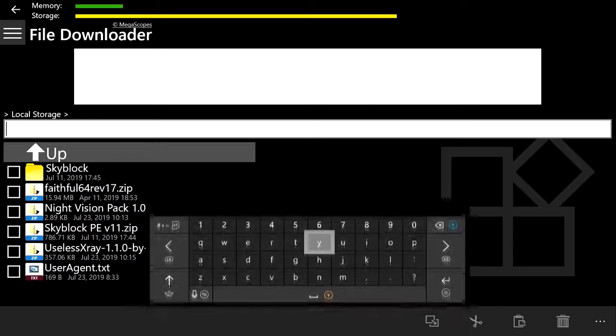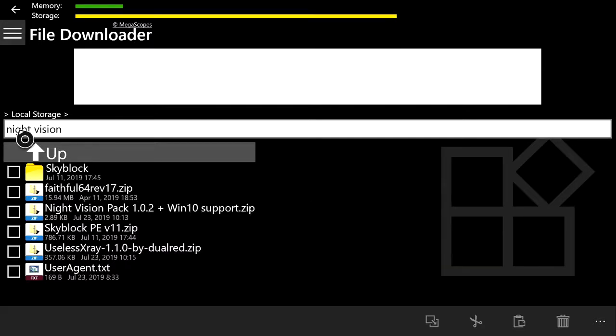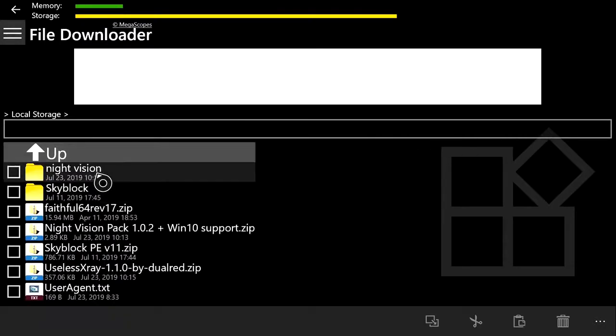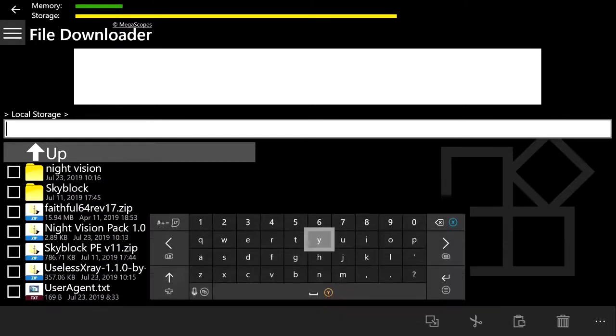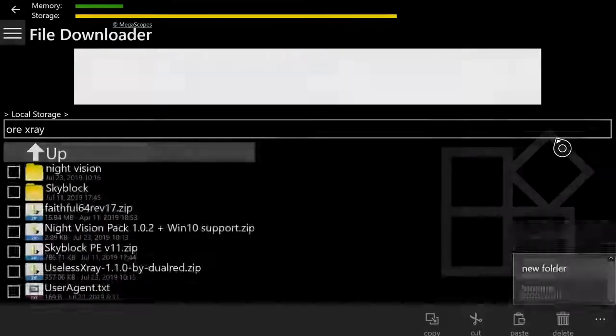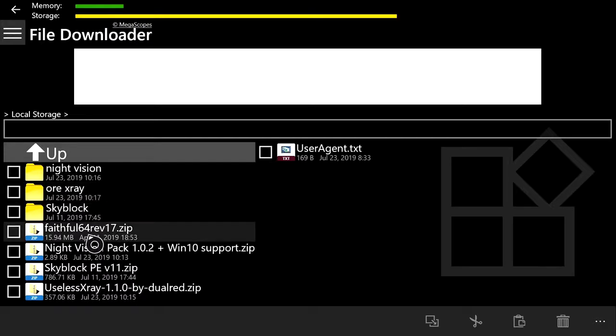Now go to the address bar and type 'nightvision'. Click the three dots at the bottom right, click New Folder, and push B once the folder is created. We now have a Night Vision folder. Do one more for x-ray — click the address bar again, type 'ore xray' so you can tell it apart from other x-rays you have installed. Click the three lines, press New Folder, and push B. Now we have two new folders: the Night Vision folder and the Ore X-Ray folder.